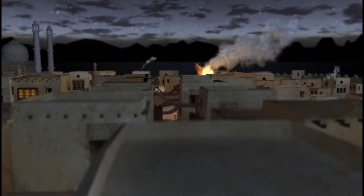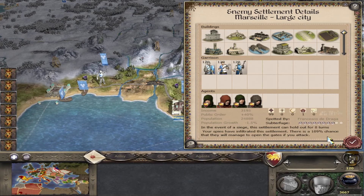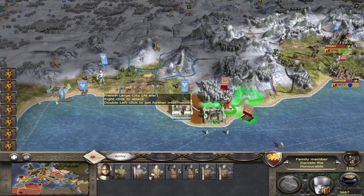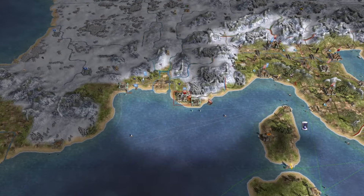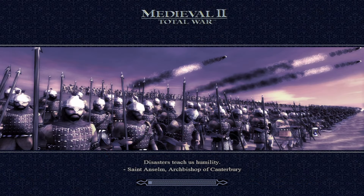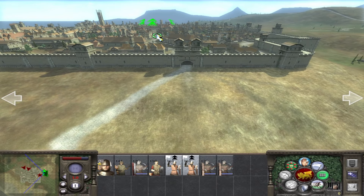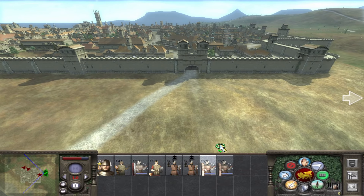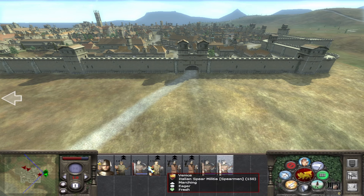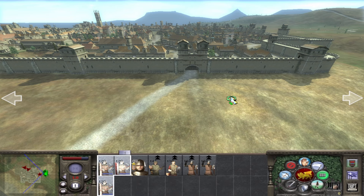The most useful advantage of infiltration is that it gives a chance of a spy opening the gates of a settlement. Upon you attacking it, there will be a chance you will not be required to siege or produce siege equipment to break through the walls, and you can assault it in the same turn you besiege it. If you fight the battle on the map, the gates will act as if you own them. In a game with limited turns, saving turns is helpful by itself, but this also provides other strategic advantages.